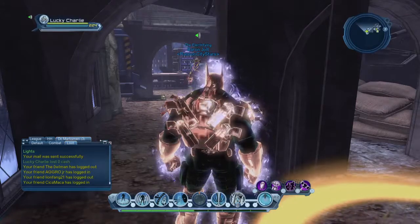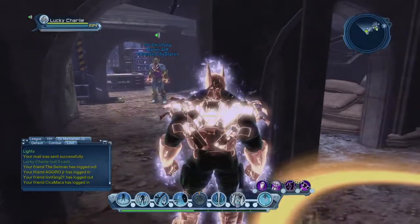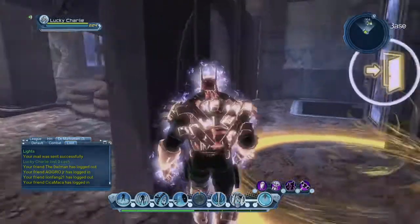What is going on guys, it's your boy Lucky Charlie here. I'm here with my boy Baron Jolt. He's here to show us our base for Season 2 of DCO Cribs. Hi Baron.